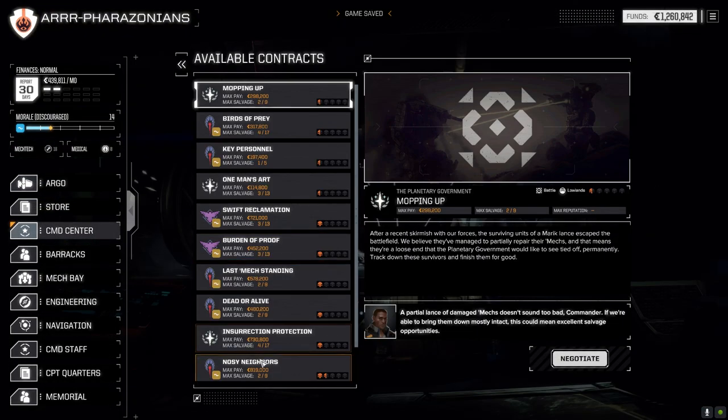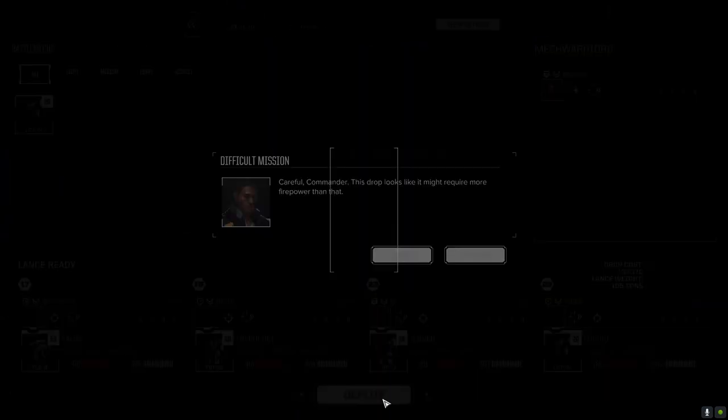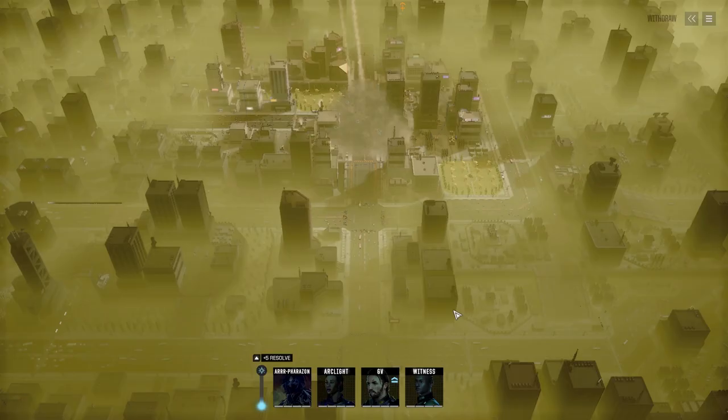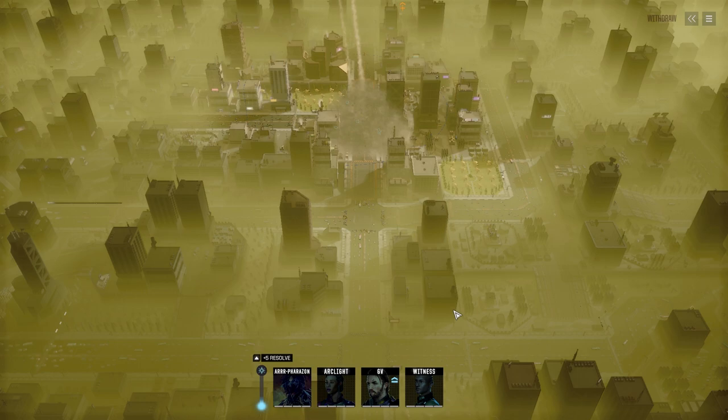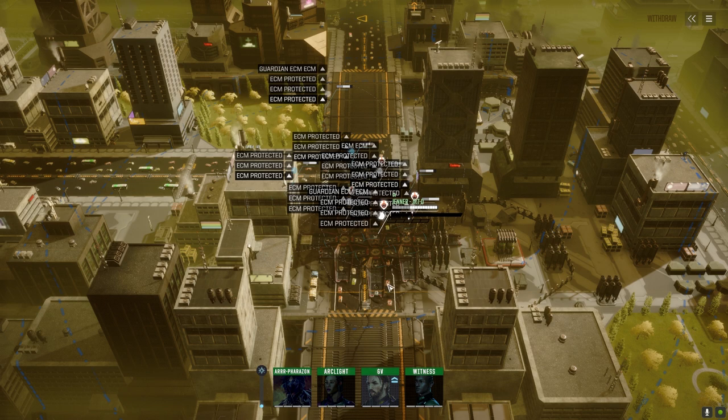Noisy Neighbors — we're going to go full salvage, same lance, let's go. Command interface initiated. Looks like we've got a support lance — that's fine, it just might mean there are more enemies.